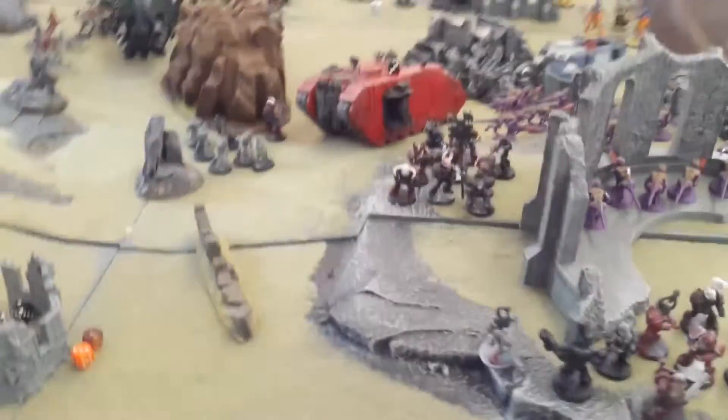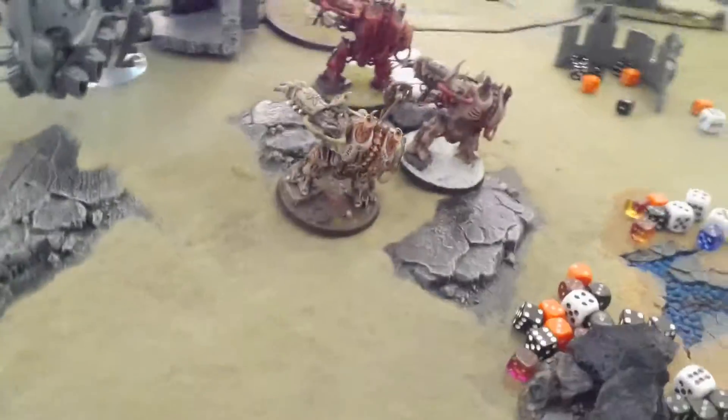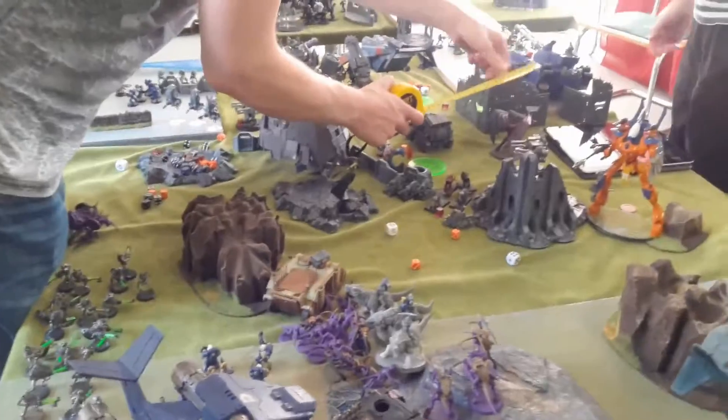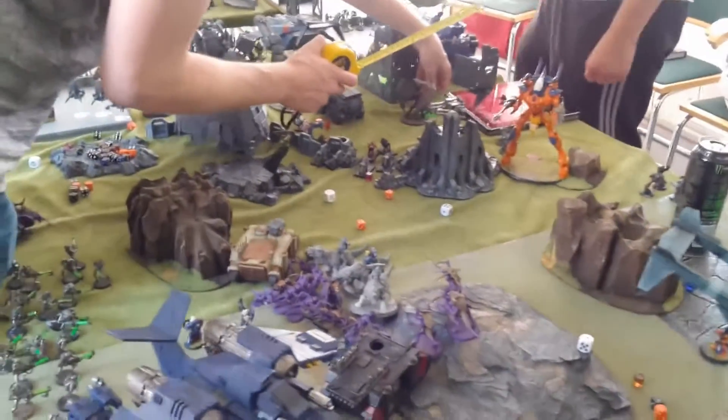There's our Astra Militarum player. He has a really nice tank list, but unfortunately he got on the wrong end of the Catan in this game. He actually deployed more of a standard Astra Militarum list. A Spacemarine flyer was actually hovering on our objective there, trying to hold it and just Jink like there was no tomorrow. But I think we brought him down eventually.